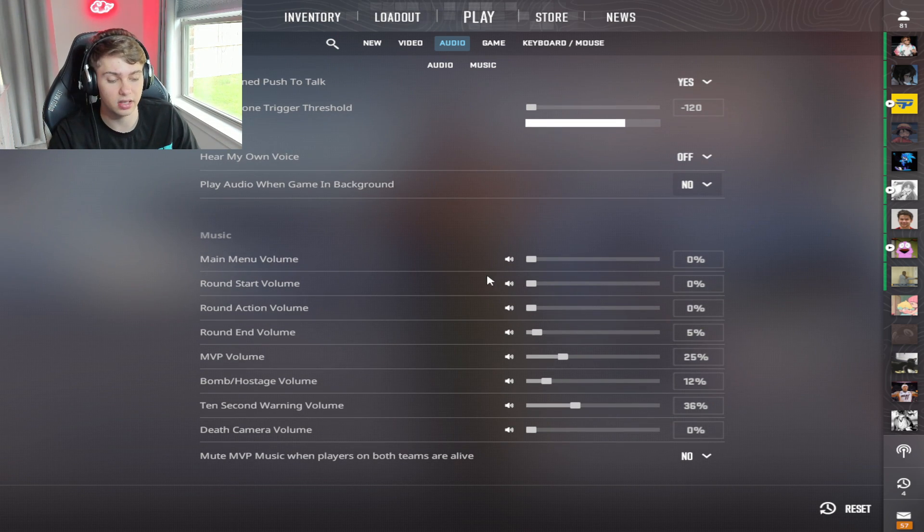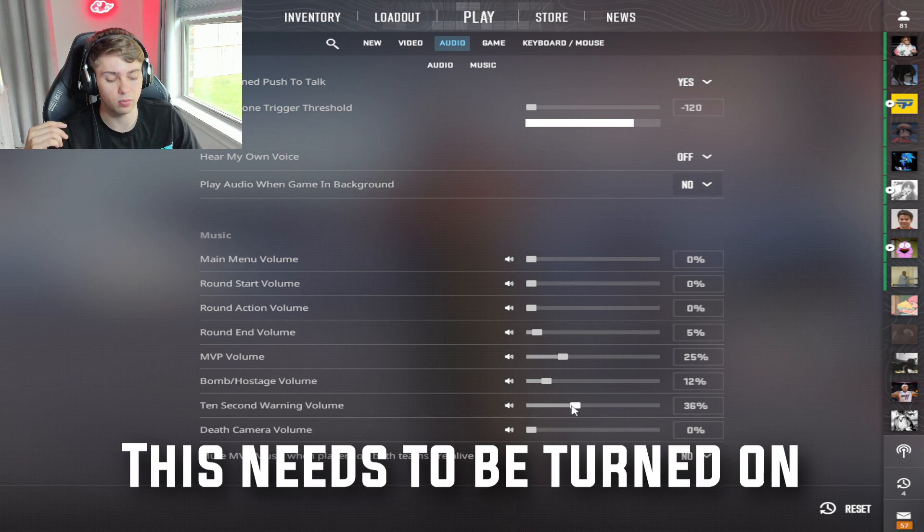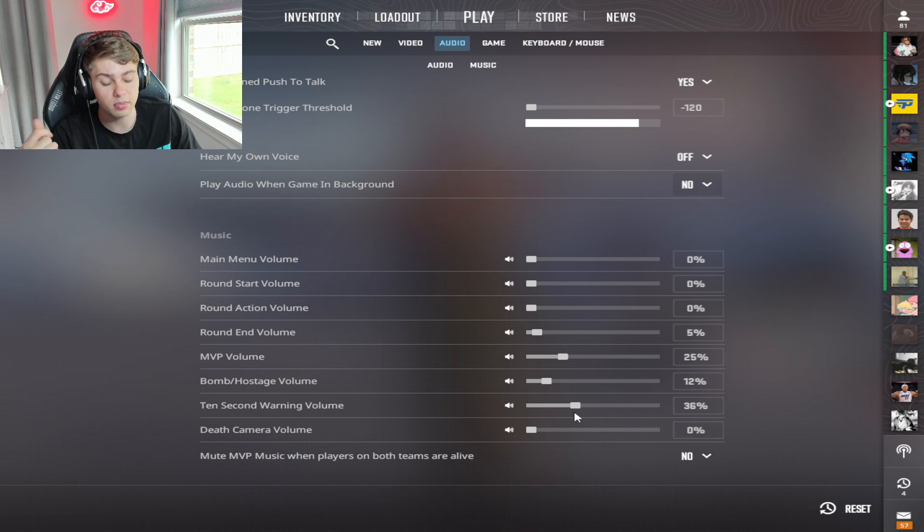Play game audio when tabbed out — you could have this on yes, but I find it annoying when people are screaming in the mic while you're trying to tab out. For music volume, if you're a casual player just keep main music however high you want. I have mine low because I'm streaming and don't want copyright issues. Round end music I keep on — it gets me in the flow. MVP music I like too. If you're going full tryhard, put all these on zero, except the 10-second warning — keep that on because it gives you a great audio cue.